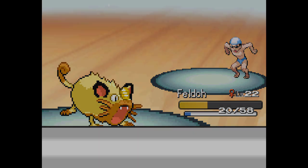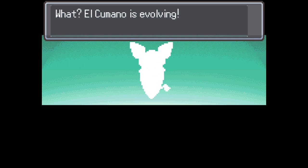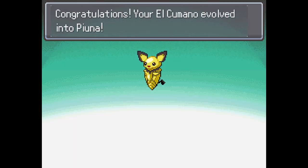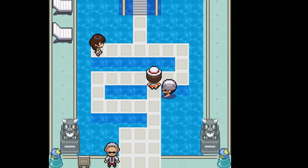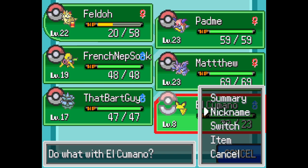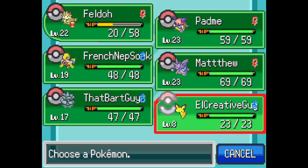El Camano is going up — look at him, he's popping off. We need to change the name to Non-Camano or something. It's Weedle, now it's Kakuna — Puna. That's cool. Wants to learn Harden — absolutely not, no thank you. Because we are just going to immediately evolve you. Rename El Camano — do you want to go for El Creative Guy? I like El Creative Guy. El Creative Guy — it rolls off the tongue better.